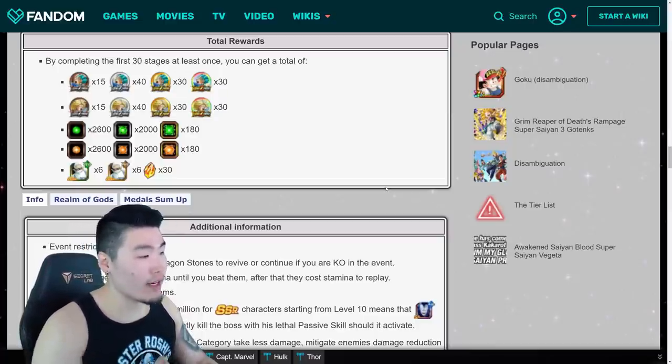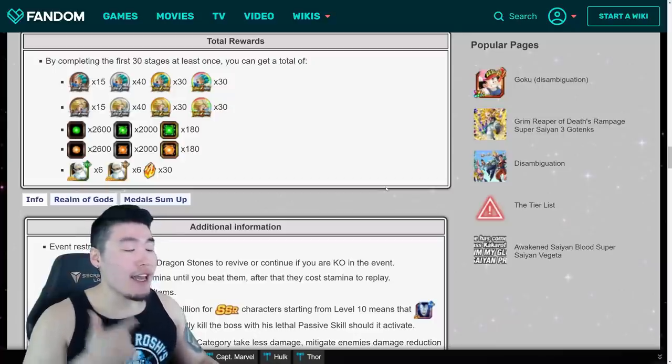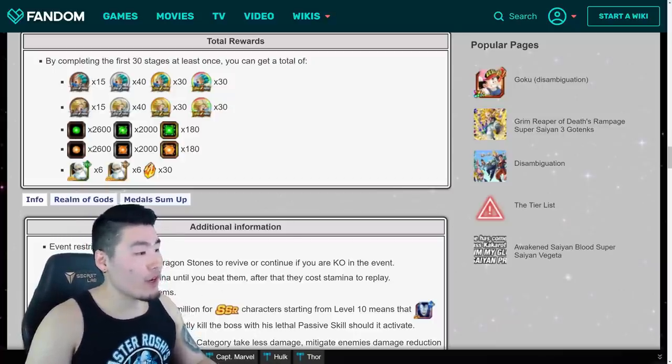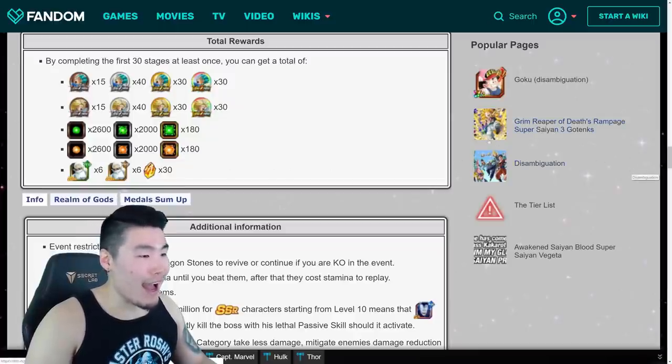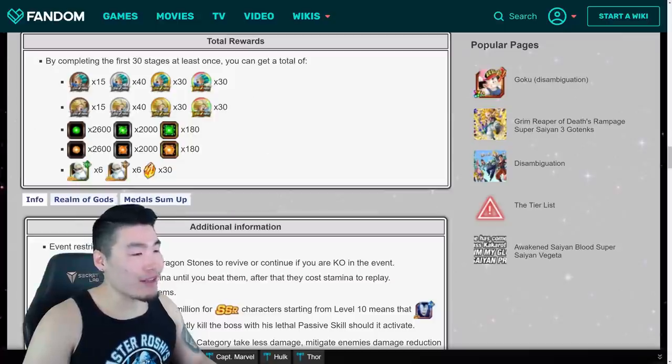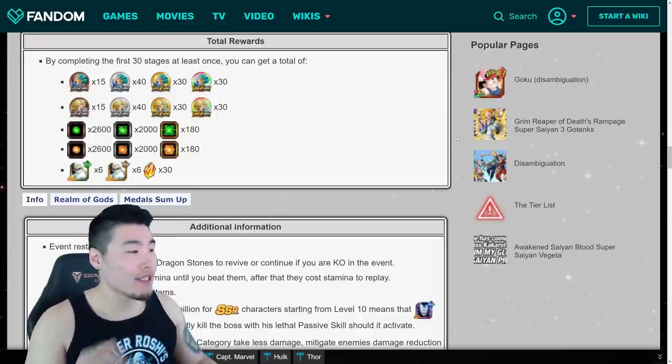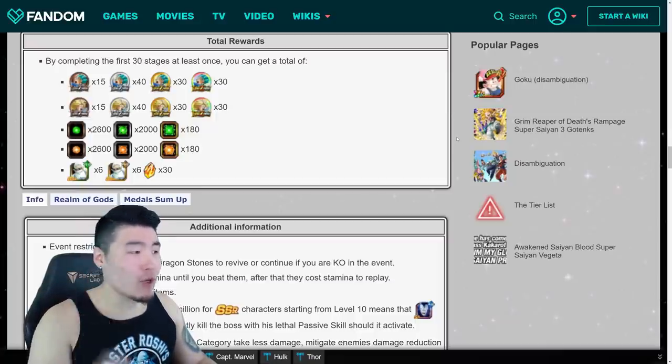Once it's all said and done, you're going to get 15 Bronze Medals for both of them, 40 Silver, 30 Gold, and 30 Rainbow — which is enough to fully Extremely Awaken both units. In addition, you get almost enough Orbs to Rainbow both a Tech type and a Physical type — you'll be missing quite a few small and large Orbs — but still a good amount overall. Plus 6 Grand Kais of Tech and Physical, and 30 Stones. Good rewards overall, pretty standard for Extreme Z Battles. I just don't know how easy it's going to be to get it all, considering there's two enemies and they get a lot of damage reduction against multiple types.